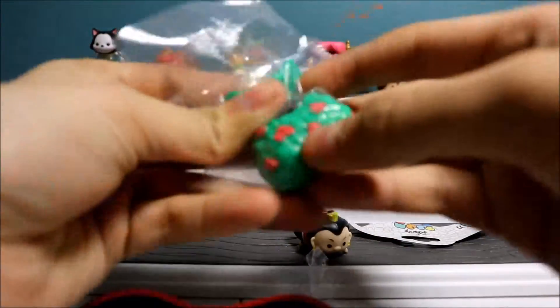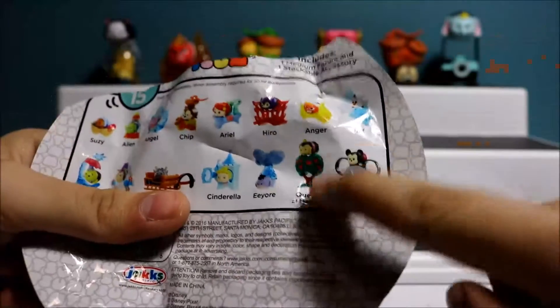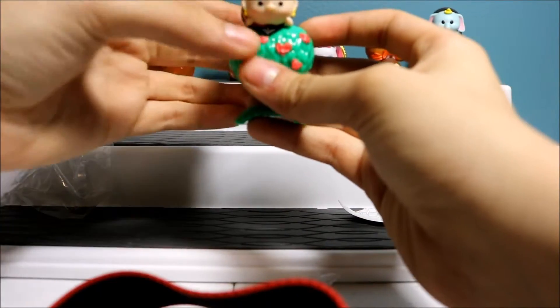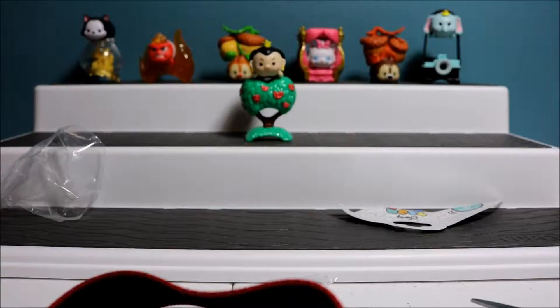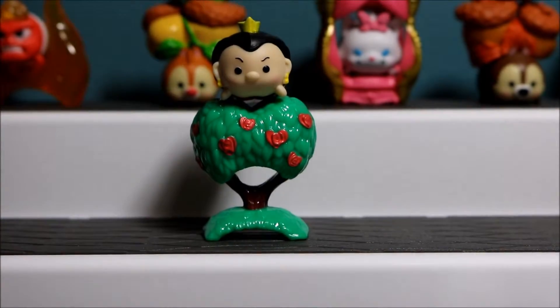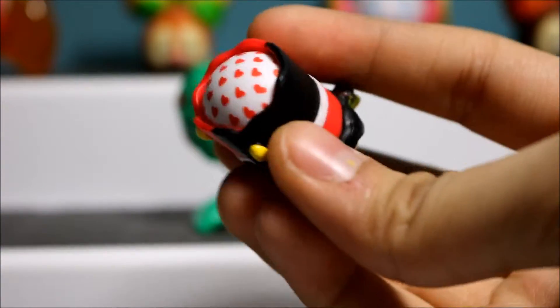There are so many components so you have to make sure you have all of them. She seems to sit on a little tree — it's a little weird. I'll see if I can set her down. She might tip over so let me just show you from here. That's what she looks like — she's really cute though. The back of her has little hearts and that's what the character looks like.